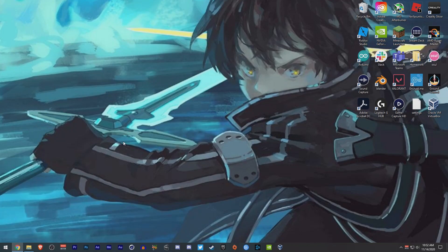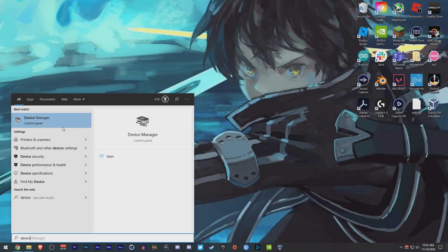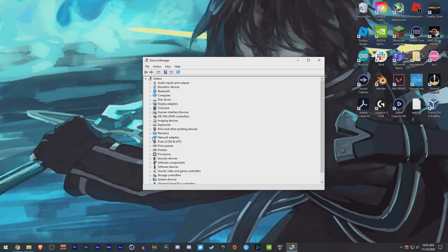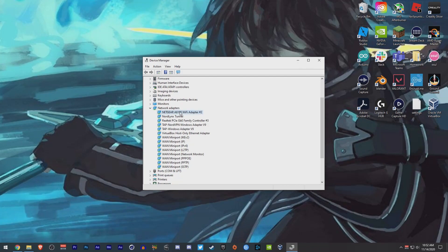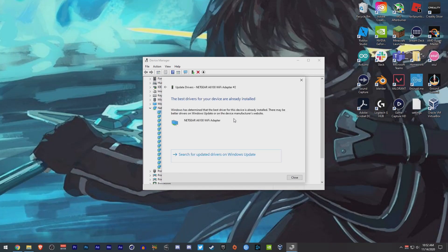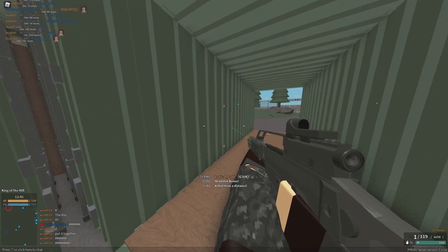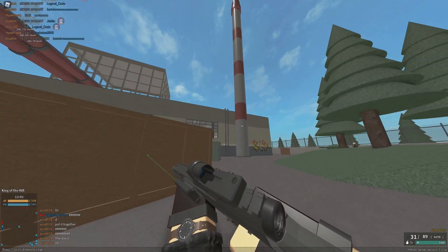The next step is to update your drivers for your Wi-Fi card or Ethernet controller. Type 'devices' and open Device Manager, then go to Network Adapters. You can automatically search for driver updates and it will find the latest one from Microsoft, or you can browse your computer or search online. I already have the newest drivers installed for both my USB Wi-Fi card and my Ethernet controller.